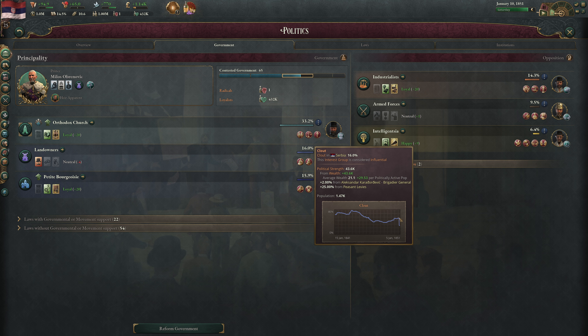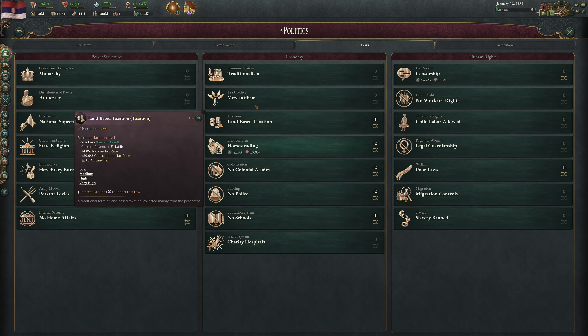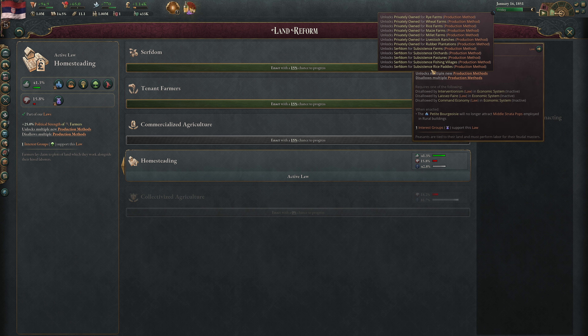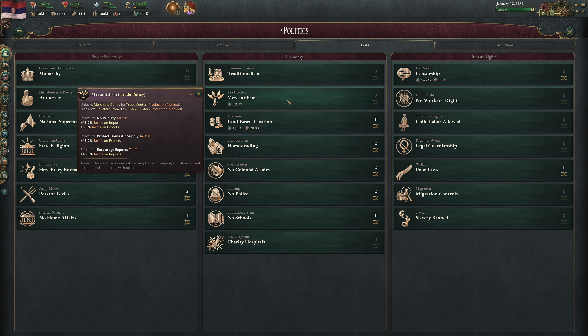For Serbia, the last major event at the end of the previous episode is that we moved away from Serfdom in 1851 and towards Homesteading. Farmers now lay claim to plots of land which they work alongside their hired laborers, as opposed to before when peasants were tied to their land and had to perform labor for their feudal masters. We made a major move away from feudalism.